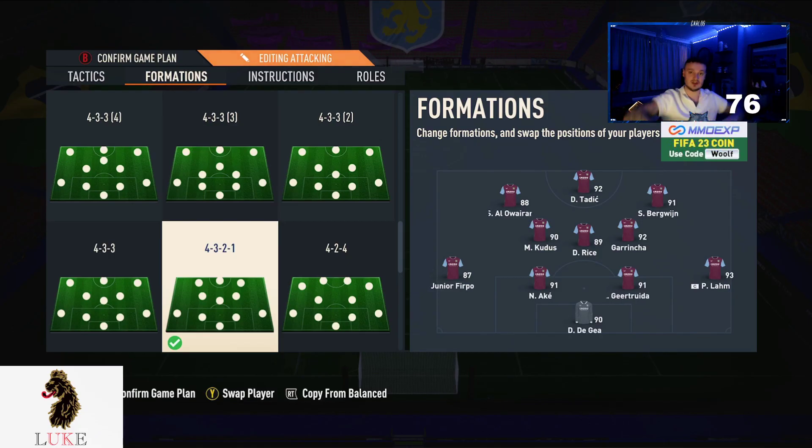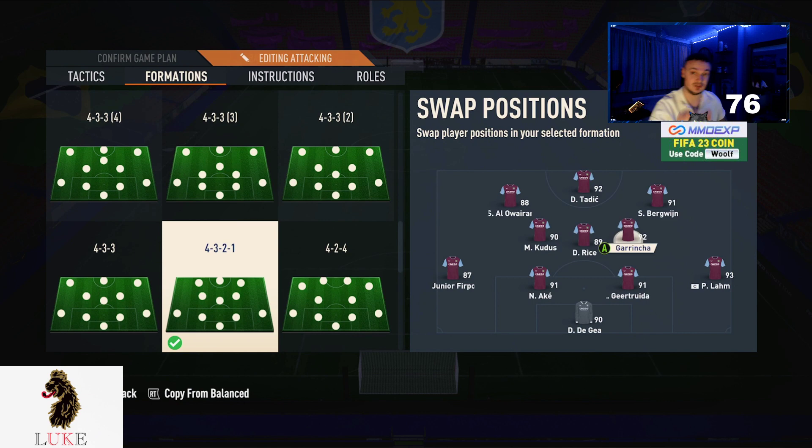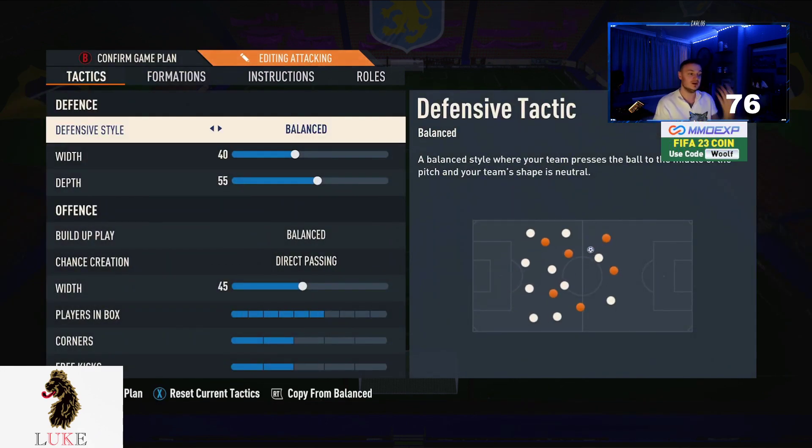This video is going to be very quick — I'm not going to go into too much detail on custom tactics. The main formation I switched into from minute one was the 4-3-2-1, my personal favourite formation this year. On the RTG, Tadic was up front, Bergwijn was right forward, Alawarian was left forward, Kudos and Vergangiza at CDM, and Grinch at the back.